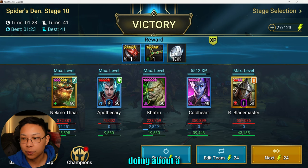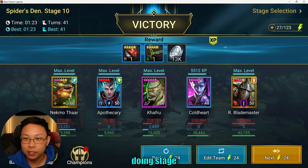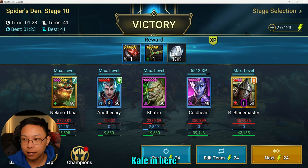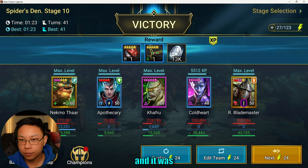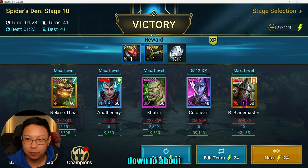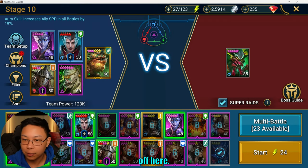We dropped down from doing about a three-minute run — I was doing stage 10, had Kale in here, and the Spider was taking a lot of turns — to now about a minute, a minute and a half. Coldheart is really popping off here.